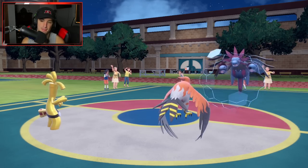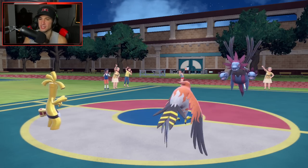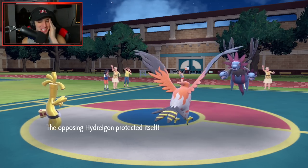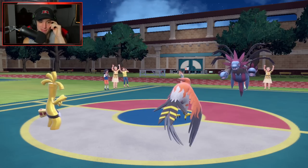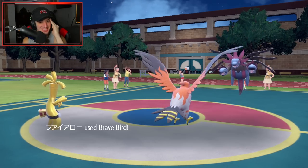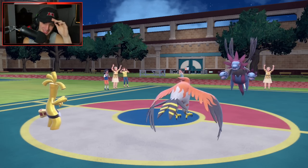Everything worked out perfectly — we set up Tailwind and it all went from there. Even if they kept protecting and wasting our Tailwind, I'll just set it up again. My Talonflame is so much faster. And I know my Gholdengo can finish this off in one shot. Tailwind's gone — guess what, I'm setting up another one. Make It Rain with the Choice Specs — you stand no chance. A valiant effort from our opponent though. Match number one — we're sitting one and oh!